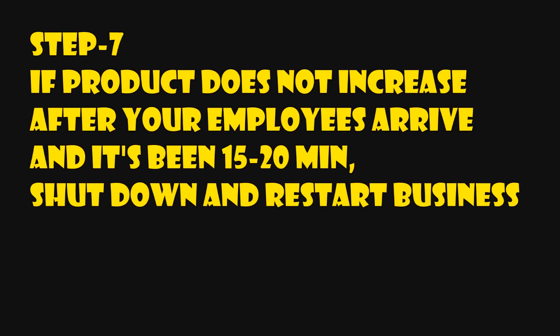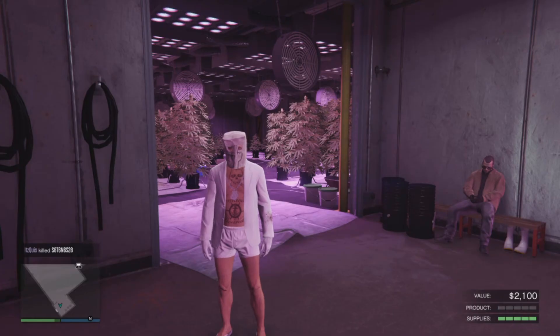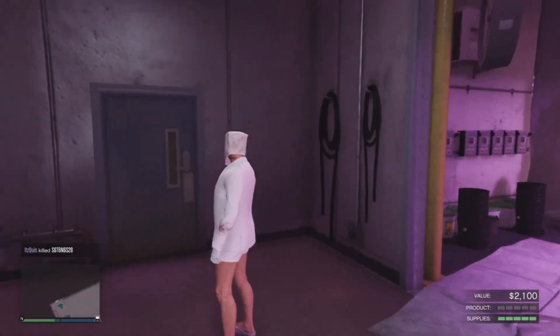Step seven isn't always needed, but if your product does not increase after your employees arrive and it's been about 15 to 20 minutes, shut down the business and restart it. Everything should fix itself — and that's it, Chonies Crew, that's all you've got to do.